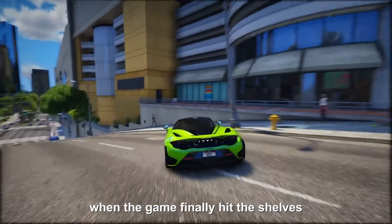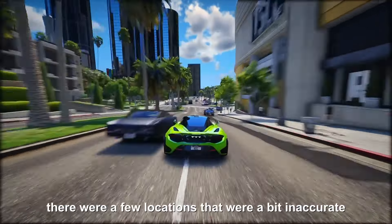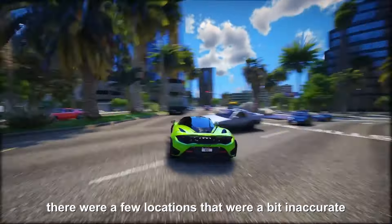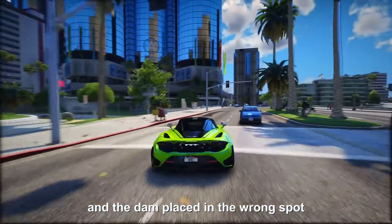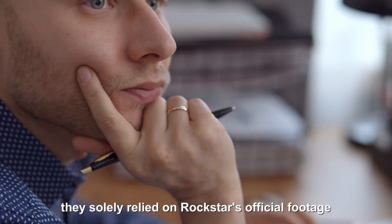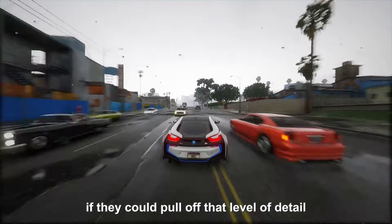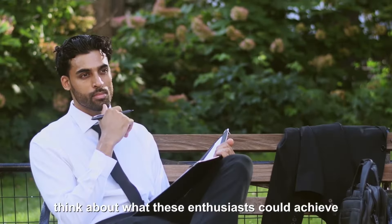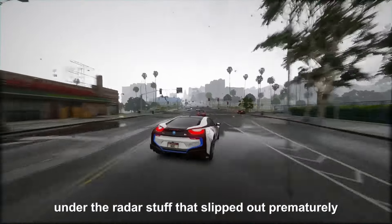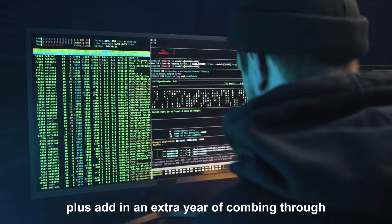Sure, there were a few locations that were a bit inaccurate — like the military base being off and the dam placed in the wrong spot. There were also some variations in the overall shape of San Andreas. But considering they solely relied on Rockstar's official footage and had put in two years of work, their accuracy was pretty commendable. Now imagine what these enthusiasts could achieve with the leaked, under-the-radar stuff that slipped out prematurely, plus an extra year of combing through details and data.